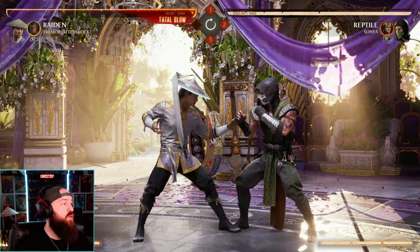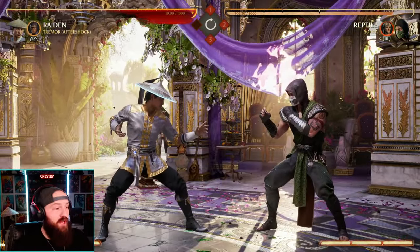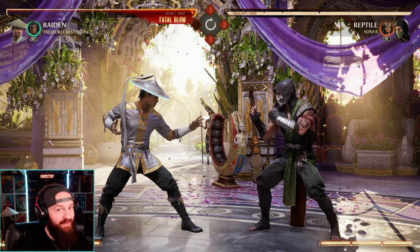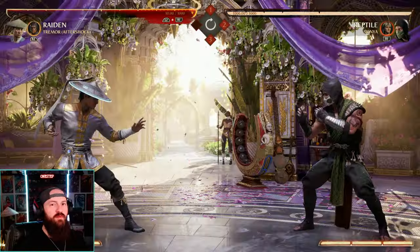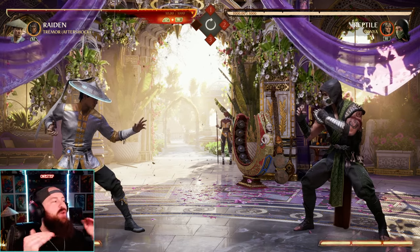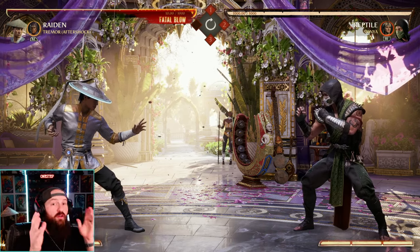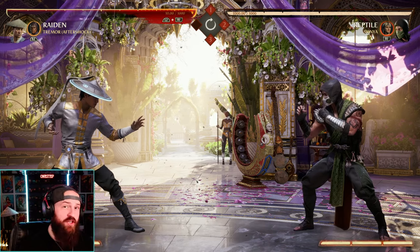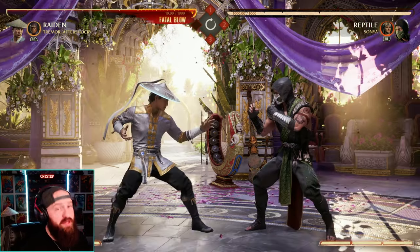Keep in mind that doing so uses your entire cameo bar. The up cameo move in Aftershock normally costs half a bar, but changing variations and then canceling uses your entire bar. So it's kind of expensive — I recommend not doing it unless you have to. But you can change variations mid-combo and use a move from the variation you just changed to. It's a cool technique, just pricey.